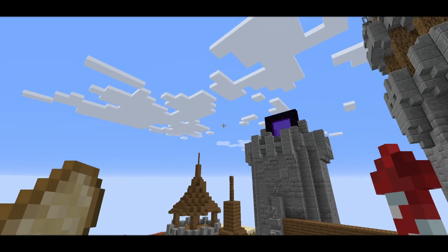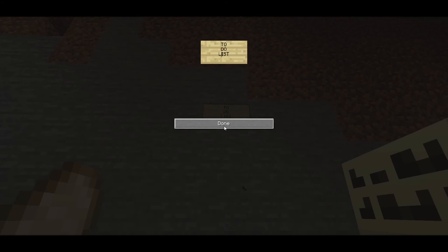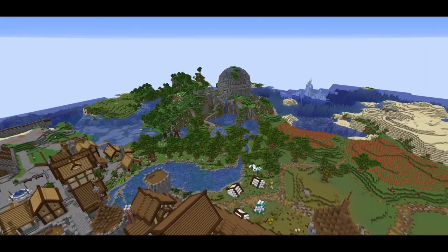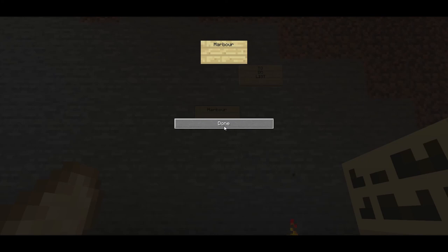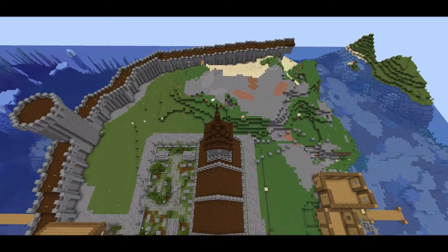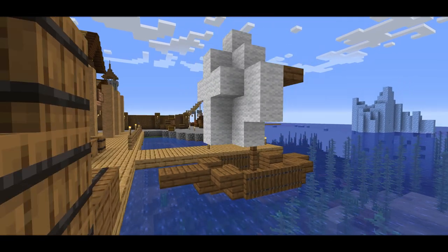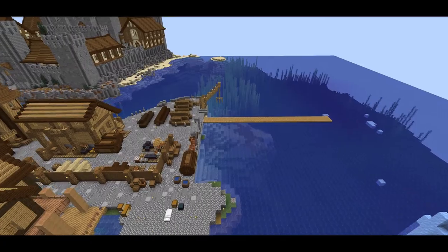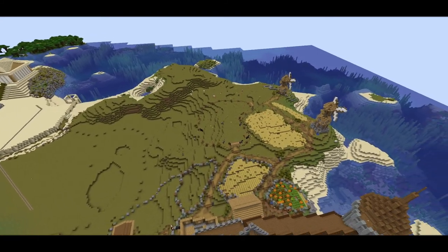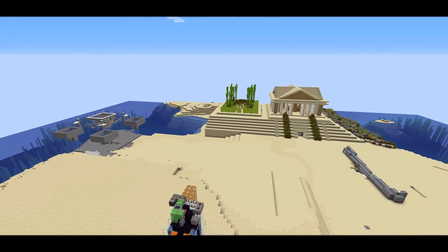Now I want to go over some projects you can expect in the future — think of this as a to-do list. Starting on the spawn island: number one, finish the harbor; number two, expand the city; number three, build some ships on the sea; number four, make some farms and finish the roads connecting the farms to the city; and number five, desert temples with some farms inside of them.